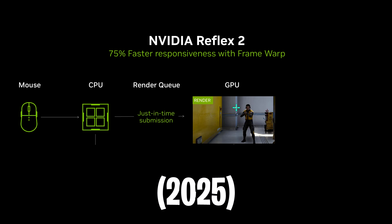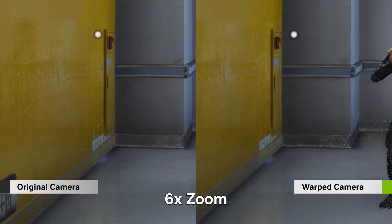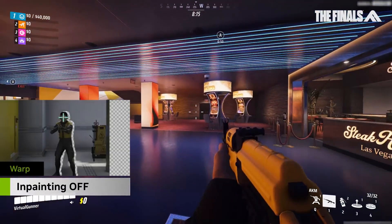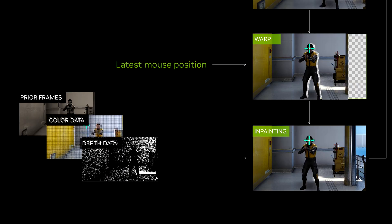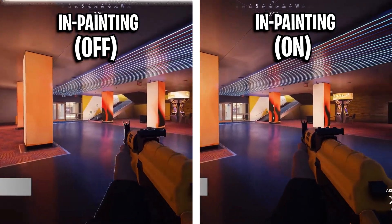Fast forward to 2025, and Nvidia have taken this even further with Reflex 2. The key innovation is the Frame Warp technology — if you imagine a simple action like moving to the right, instead of waiting for a new frame to fully render, Reflex 2 will warp an already rendered frame to match your latest mouse input. This frame warping could look super glitchy or out of sync, so Nvidia developed a predictive rendering algorithm that uses prior frames, colour data, and depth data to intelligently fill in the gaps caused by the camera shift. This in-patent technology smooths out all the inconsistencies, ensuring your actions are reflected on-screen instantly without visual glitches.